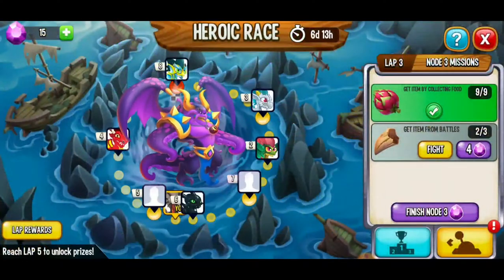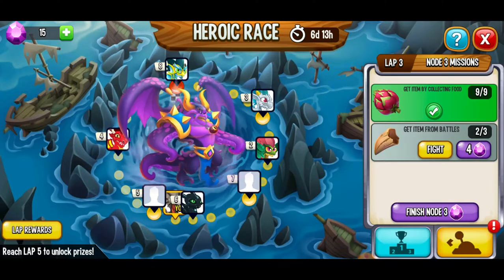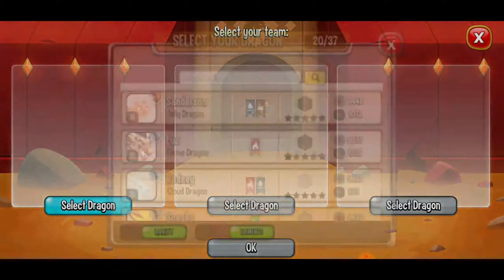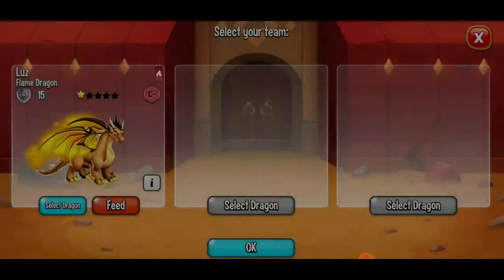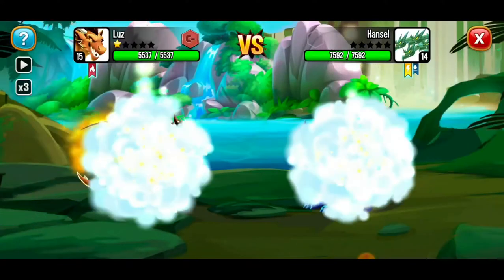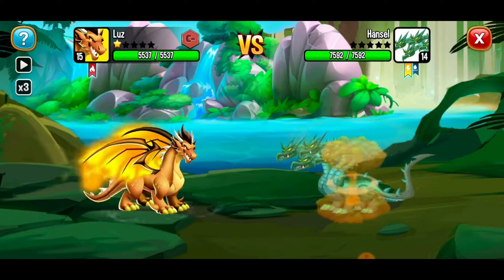We've been working on the heroic race and we had a battle left to go with the Hydra Dragon. Let's go ahead and get this moving. I'm going to go with our Flame Dragon. Hopefully we'll have some strong moves with this dragon. We're going to use our strongest move, Nuclear Hit.